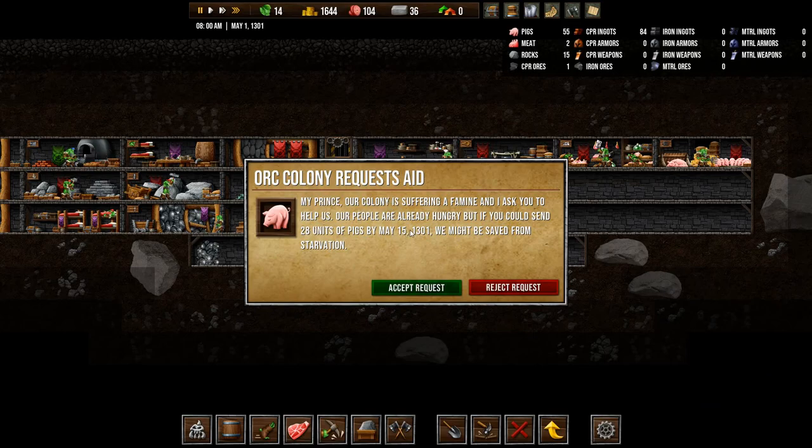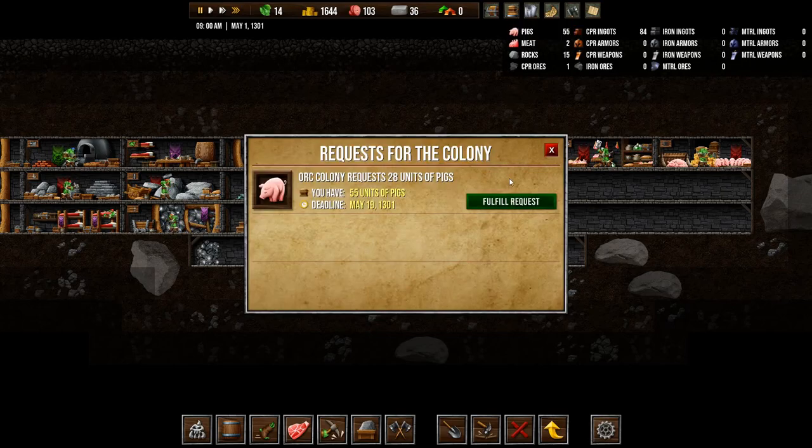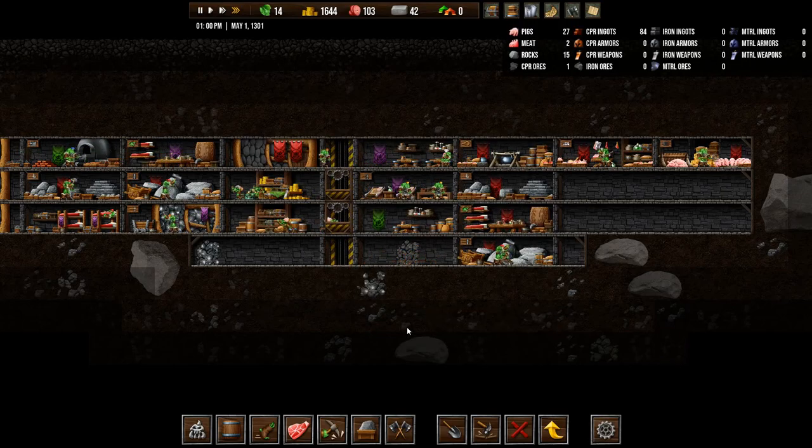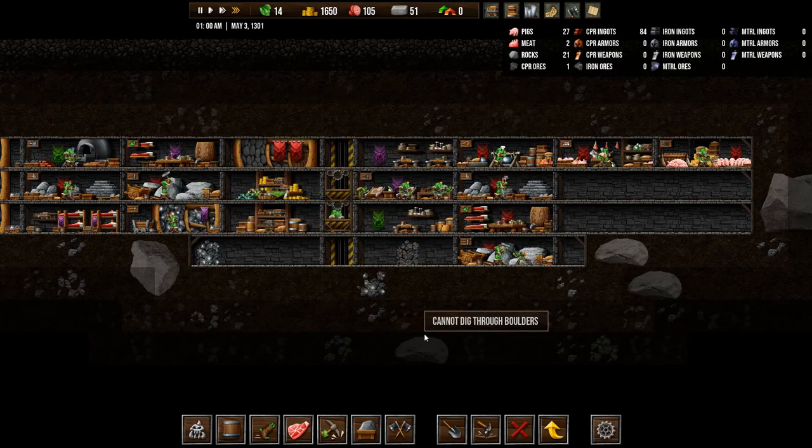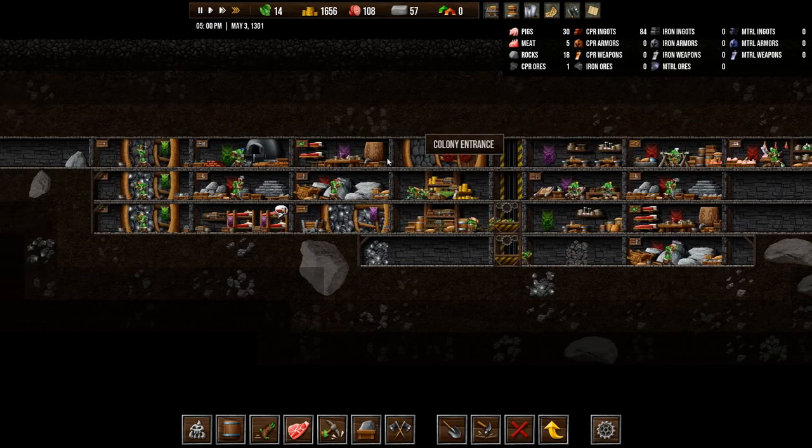They want 28 units of pigs by 15th of May. We can accept that, and we can actually ship them off right this minute. That's really nice. We're doing pretty good on food. So let's store some meat in the storeroom for a bit, so that we have enough to fulfill requests coming in.